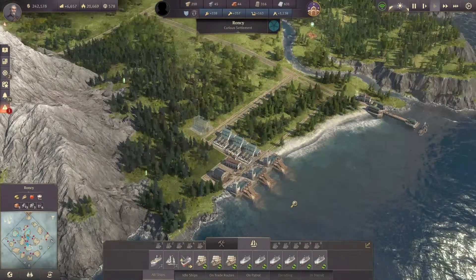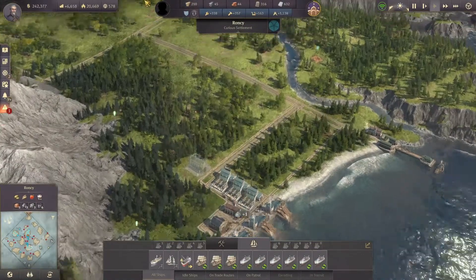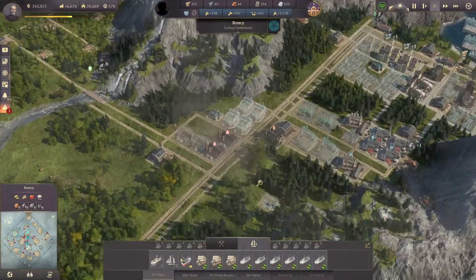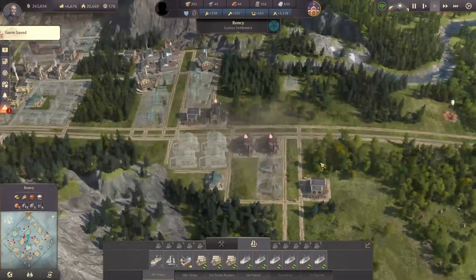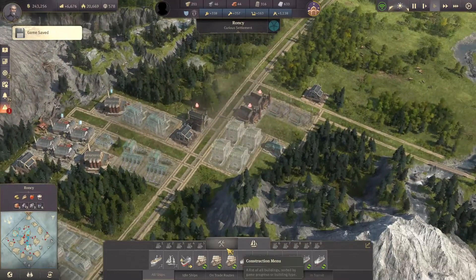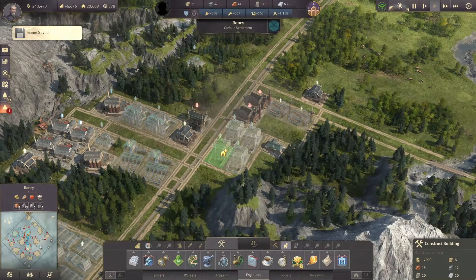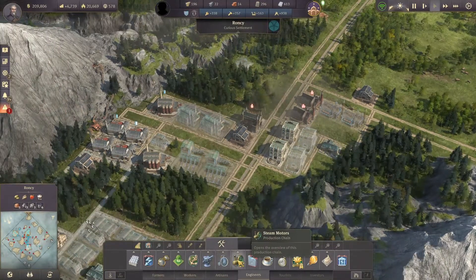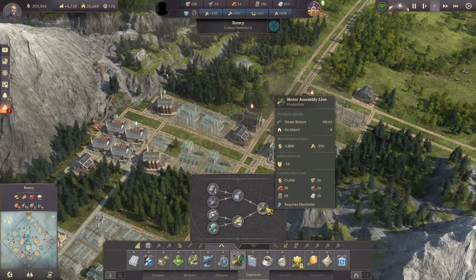Now we're going to hasten the whole production for the glass and spectacles. That should give me enough glass to cover the spectacle makers here. Maybe we'll do two spectacle makers for now. I still need a location for my motor assembly line.